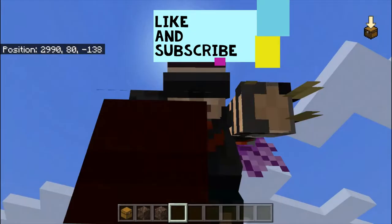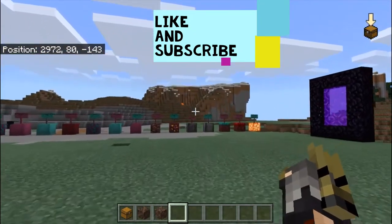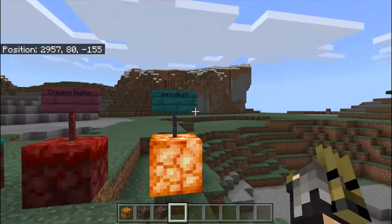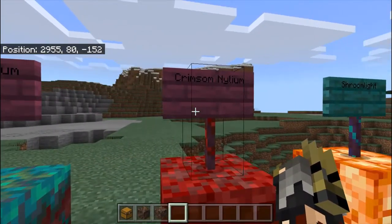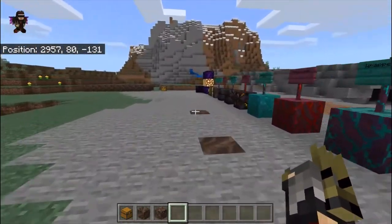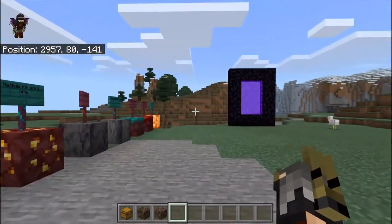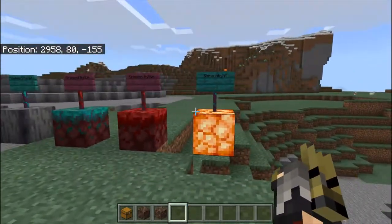Without further ado, let's begin. First we will look at all the newly added blocks. First of all there are the Warped signs and the Crimson signs. They are basically made from these Crimson blocks, which are actually wooden blocks from the Nether that we get from the trees found there.